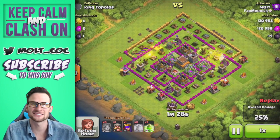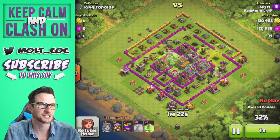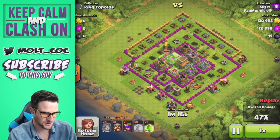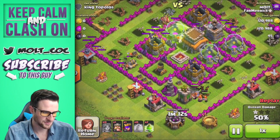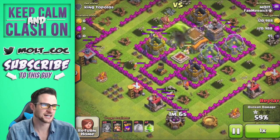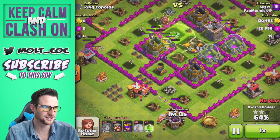Because he put all the loot on one side — that's one thing I always tell you guys not to do. Don't put all your loot on one side of the base because it is going to get stolen very very easily. You can see our valkyries are just working their way around completely annihilating the base. Valkyries are really really good. I definitely want to try and come up with some attack strategies for them because they do a good amount of damage.